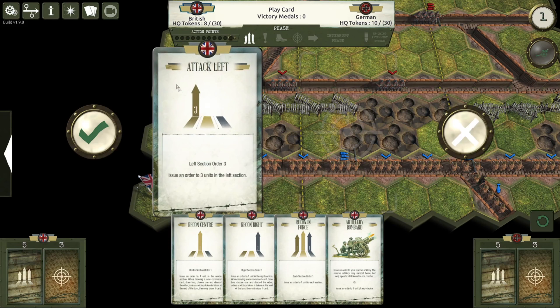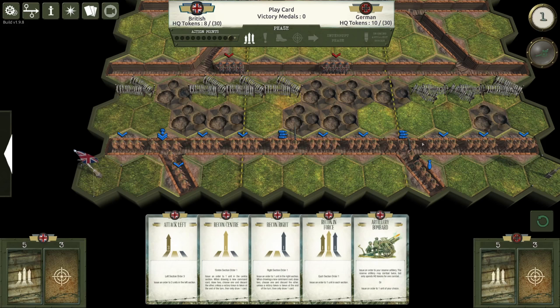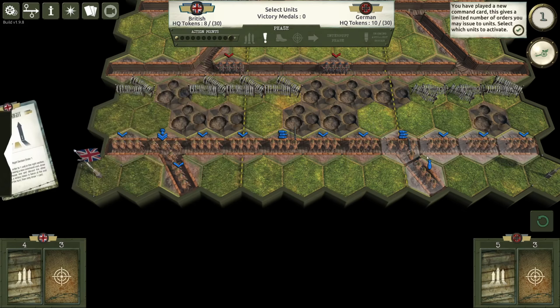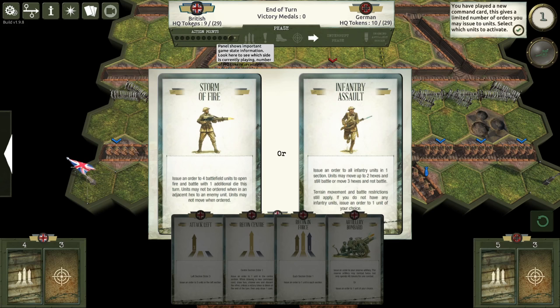For example, here I have Attack Left, so I'll be able to move three units in the left sector. You can see the little yellow markers — we've got Left, Center, and Right, and each one lets you move units in that sector. For example, this one lets you move one unit on the right and whatever else. Maybe we can just go try with a Recon for a Mortar Strike. We got a Soldier and a Coin — an HQ Token to Coin.